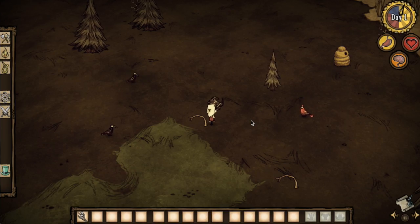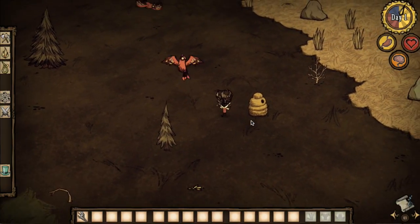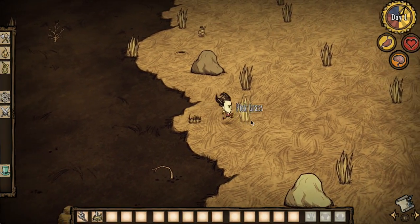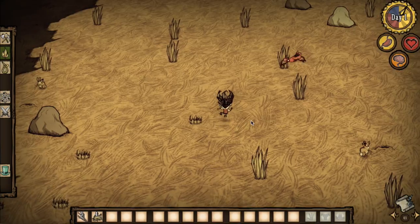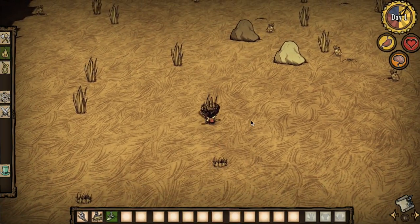So, this is our dude and basically what we have to do is run around collecting a whole bunch of resources. Here we have a sapling — a resources game. That gives us twigs. And then we have grass here, see the grass? We have to pick up a whole bunch of grass. What about shooting the rabbit? Well, we don't have any tools to be able to shoot the rabbit first.